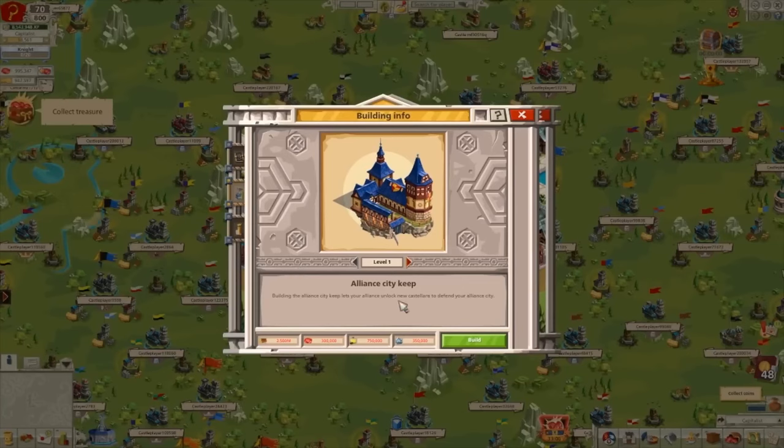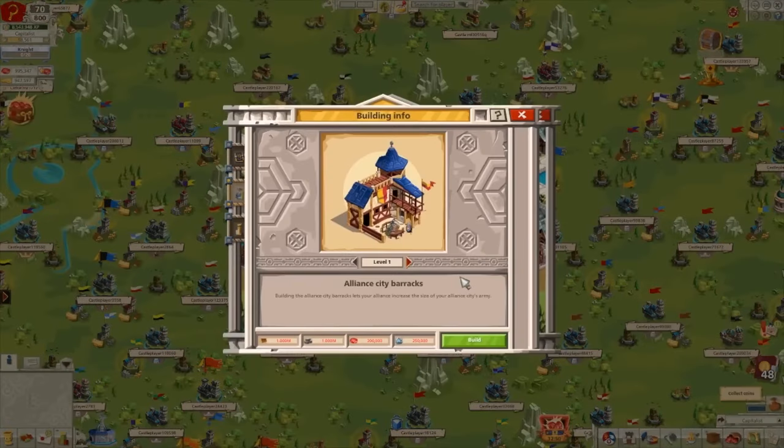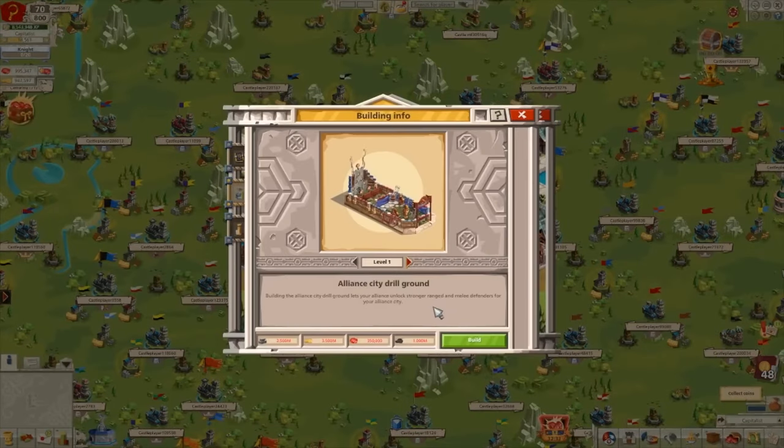For example, here we have the alliance city keep, which will bring a more powerful castellan to your city. All these buildings can be upgraded with your alliance funds for now, and will require royal tokens in the future. One major part of this feature to remember is that your defenses are determined by these buildings. Every building that you build will increase the defenses and bring you new troops and tools. You can't send your own troops and tools, so you'll have to keep getting stronger with upgrades. If your troops die, they'll automatically respawn so you can keep on defending till the end.